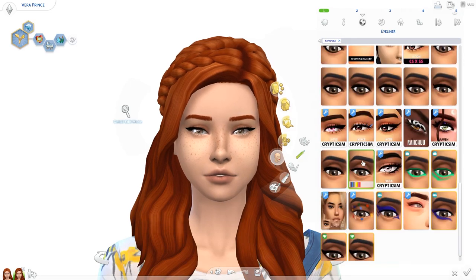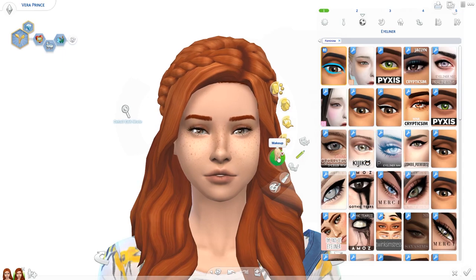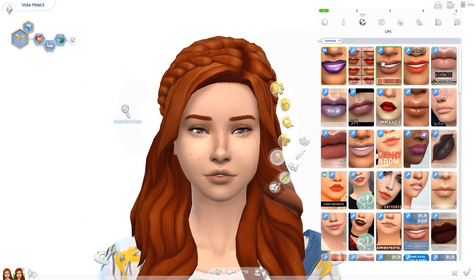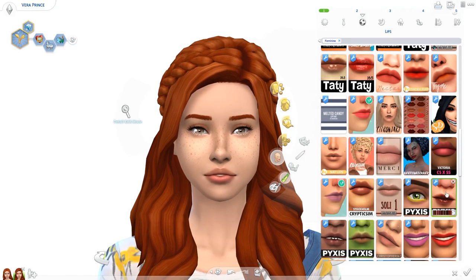I tried to give her very light, colorful, happy-colored clothes, and I kept her makeup fairly neutral across all outfits. I wanted everything to be light and spring-like — I hope that makes sense.